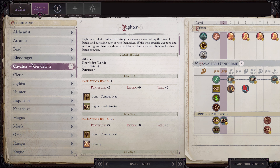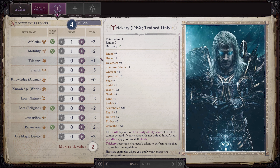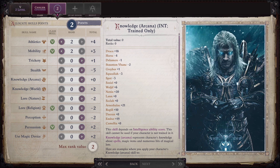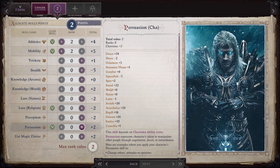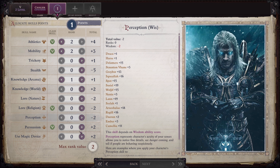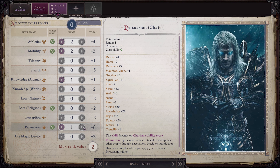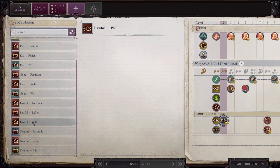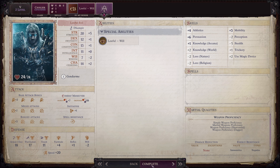There's his horse. We are going to take 11 levels total in Cavalier. Now we have four points to distribute: Athletics, Mobility, Persuasion maxed, and one point in Knowledge: Arcana since we only need two points total. Then at second level by my honor he is going to take Lawful Will.